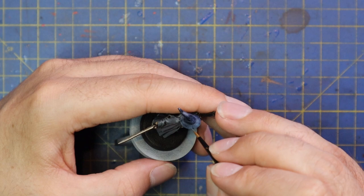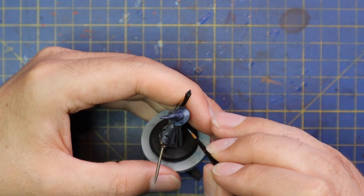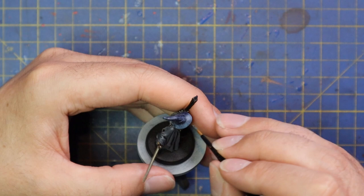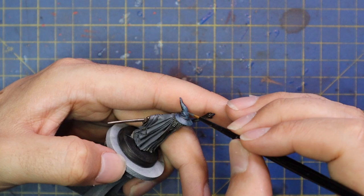This colour blue works a treat for highlighting it up. I'm taking my time — not going at it with really bold, solid coats, just a bit of light highlighting. It doesn't have to be completely opaque — it's fabric material, not armour panels or plates.